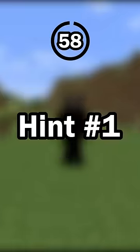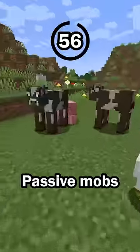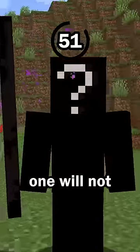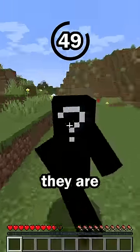Guess the mob in 60 seconds. Hint number one: this mob is neutral. Passive mobs never hurt the player, hostile mobs will always attack the player, and neutral mobs, like this one, will not attack the player unless they are bothered.